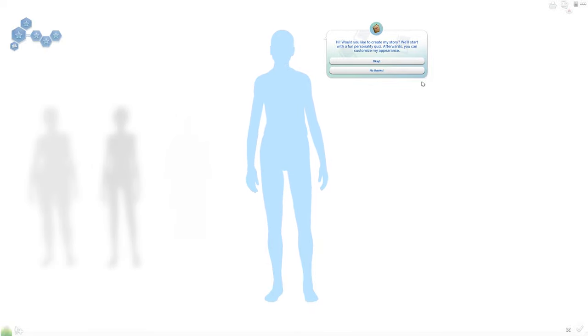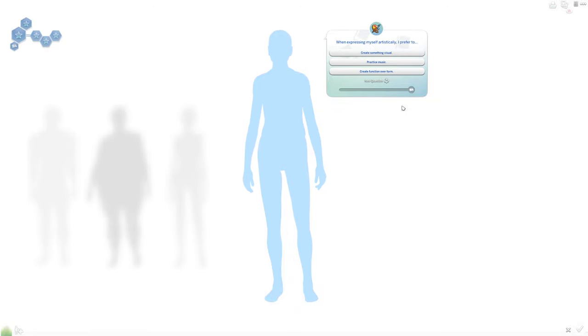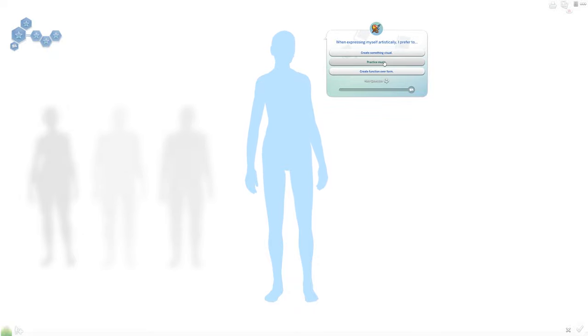Let's go ahead and make a really quick Sim. It starts with a personality quiz. First question: what age am I? I'm an adult. When expressing myself artistically, I prefer to — I'm a creative, so I love music. I'm actually a classically trained pianist, though I haven't done it in years. Music is a very large part of my life, but I'm also a visual creator. I'll go with practice music.